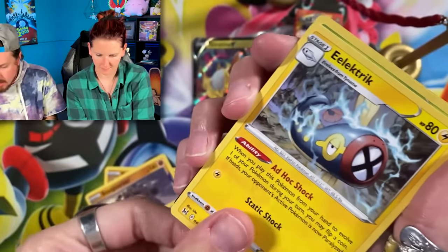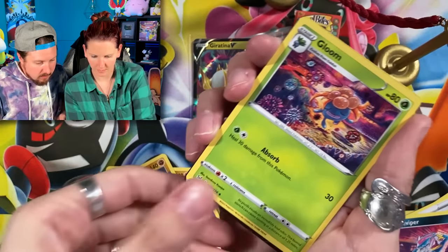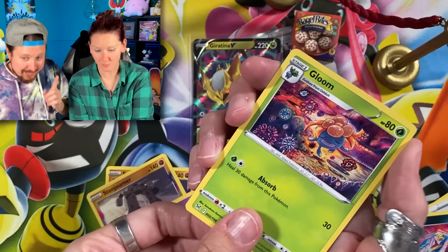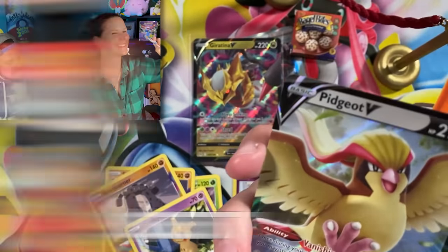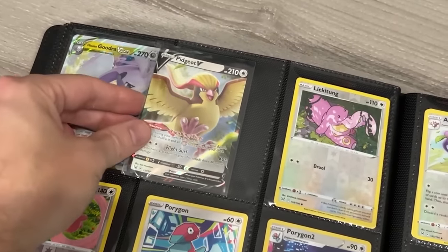There's the code card — that will unlock all of this. Energy, beautiful Gengar. Got a Toolbox going into Gloom, done by my favorite artist Tomokazu. That's right — Tomokazu Kamiya. Poliwag!